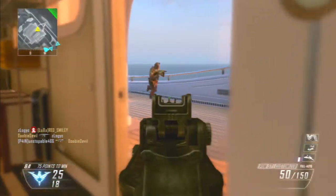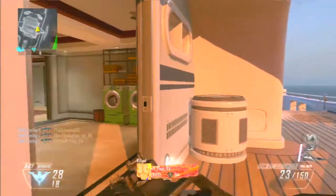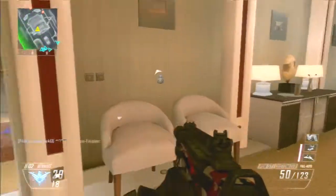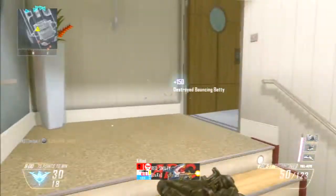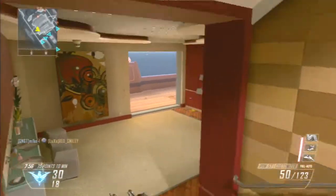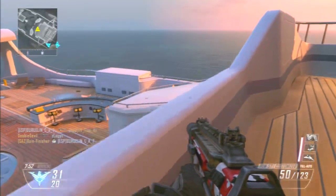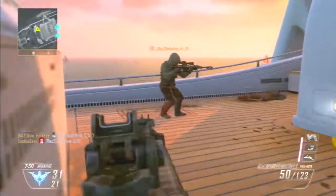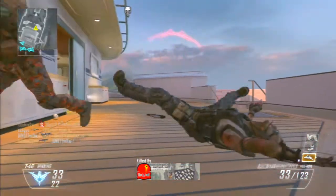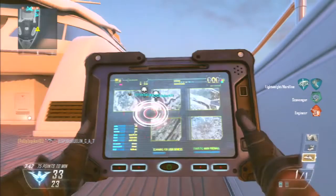The reason I found the black hat to be so good was it was so much fun, and it had the most counterplay because you could hack enemy equipment. You could hack bouncing betties and shock charges so that if an enemy runs into them it kills them. You'll see that so many times in this gameplay — the majority of my kills come from hacking enemy equipment. I was absolutely laughing my arse off because you'd hack it and just wait a few seconds, then get the kill. I even got a double kill with someone's betty.